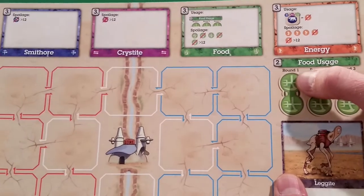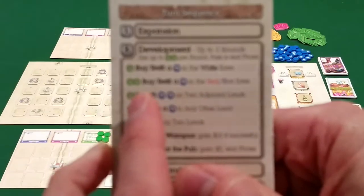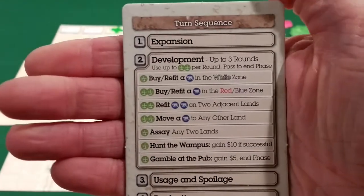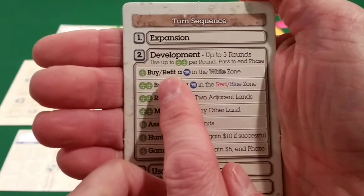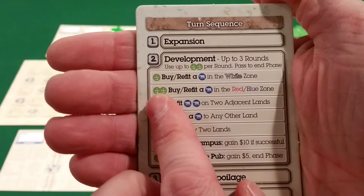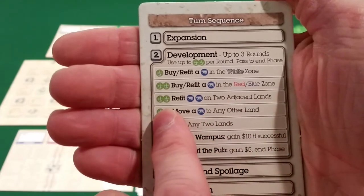You can do two one-food actions or one two-food action in each round of development. The actions are: buy or refit a mule in the white zone for one food, buy or refit a mule in the red or blue zone for two food, or refit two existing mules on two adjacent lands for two food. Buying or refitting a mule means that once you have land, you purchase a mule from the store and place it on the land, then outfit it to produce a specific good.